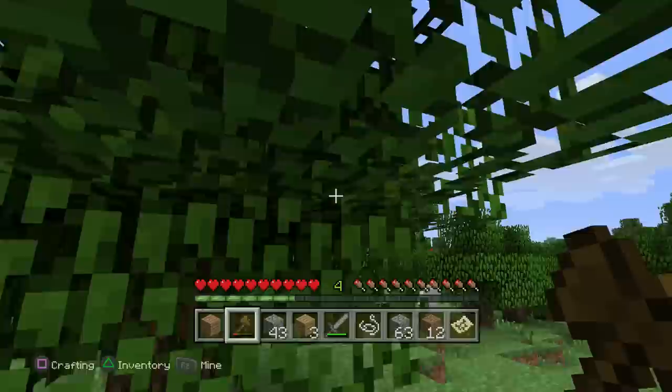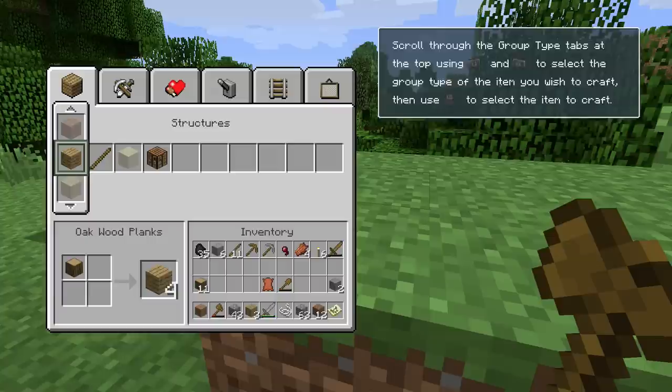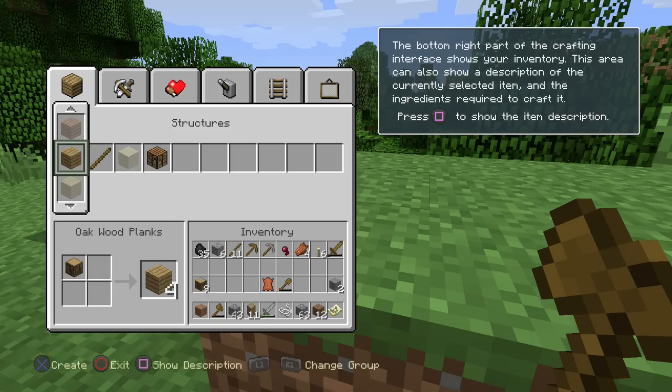That dog is gonna be mine one day. I need crafting, so let me make a few of these. I know all about crafting, game — you don't have to tell me. I'm gonna have to disable tooltips soon enough because I know how to use this, you've shown me previously.